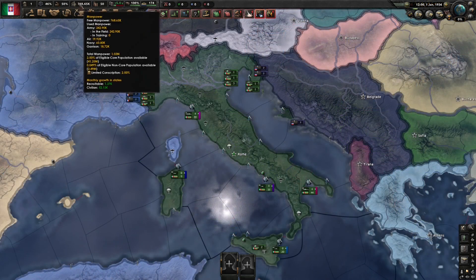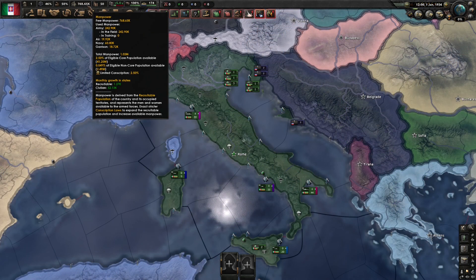Next to that again, you'll see the line of little green men and a number. This is your manpower, and arguably one of the most important things to keep track of. It tells you how many people are currently available to be trained in your armed forces — this includes your army, navy, air force, and your territory garrisons. If this hits zero, you are up shit creek in a barbed wire canoe. Don't worry though — you can increase this in your government and laws, which we'll cover soon.